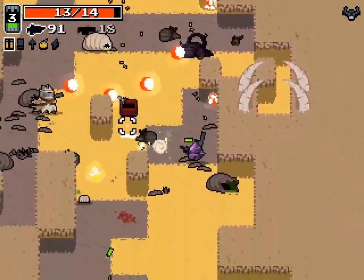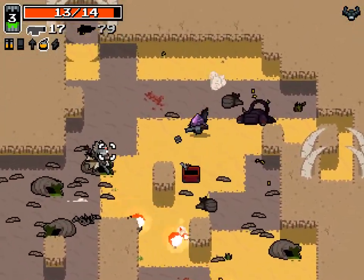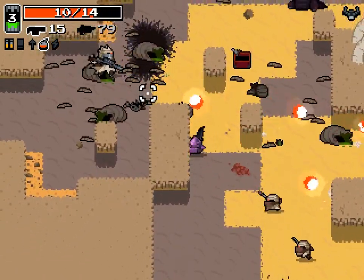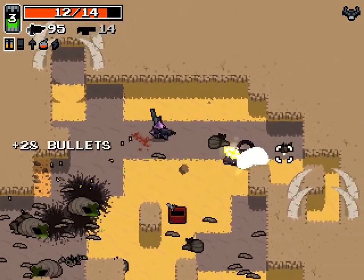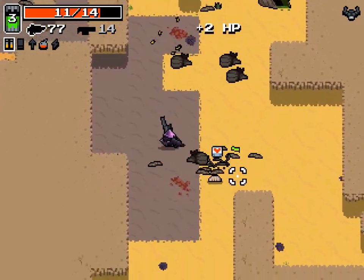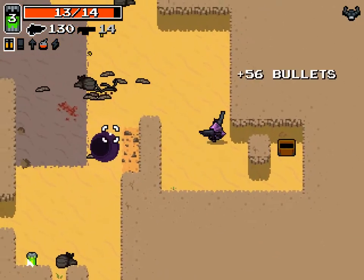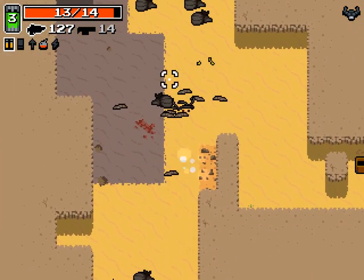The first boss you see here is Big Bandit. He's relatively simple — he can charge and shoot. We're just going to shoot him in the face with grenades. And now he's dead. Pretty simple first boss. In a loop, there are two of those guys, then three, then four depending on how many loops you go through. Let's grab more ammunition and this rad canister, then continue on.